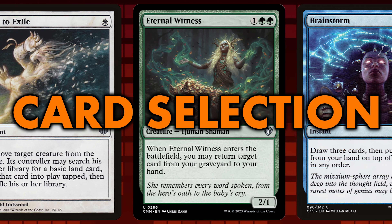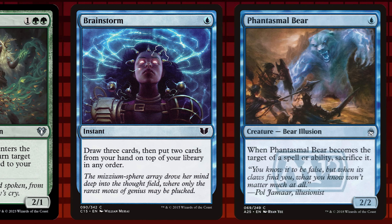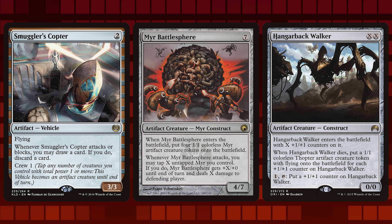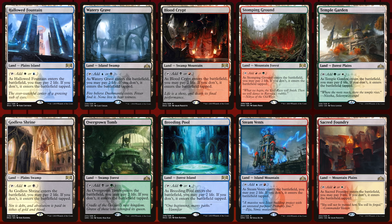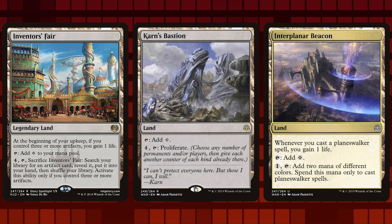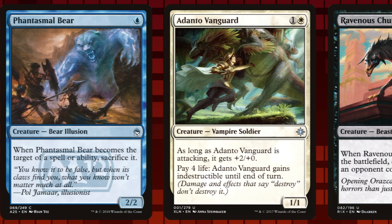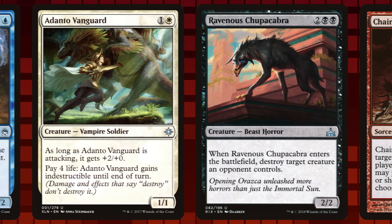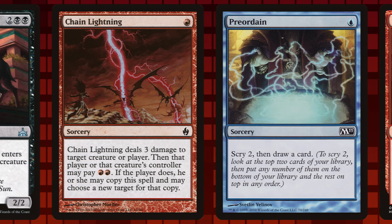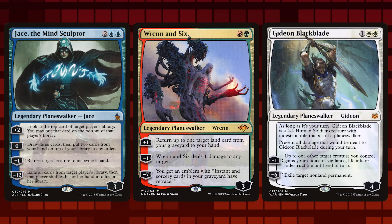Once you've selected your theme and decided on the size of your cube, it's time to start choosing cards. Most of the time you'll want roughly the same number of cards from each color, a selection of artifacts, and an equal distribution of non-basic lands in each of the ten two-color combinations. The first wave of inclusions will likely be the easiest — your favorite cards that meet your cube's specifications. If you get stuck, the internet is full of resources. A custom Scryfall search sorted by mana value can give you lots of ideas.